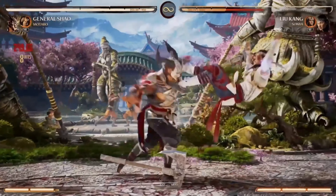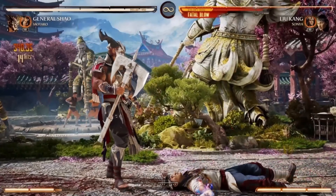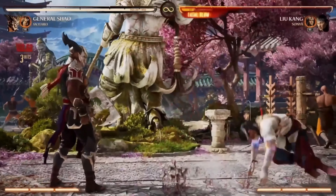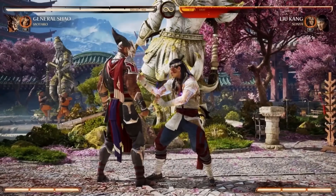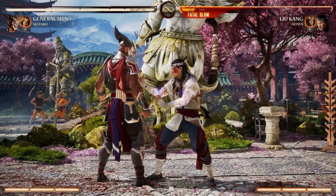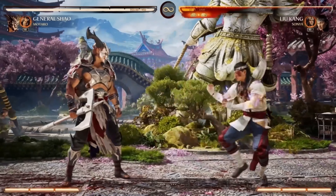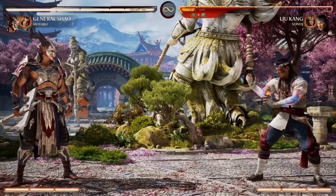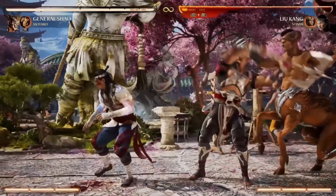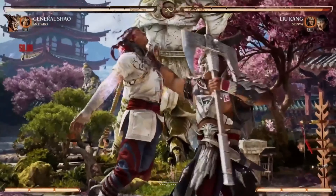What a cool example of one of my favorite things about the Kameo system — it allows you to break the rules and restrictions of your roster. Shao breaks the rules with the knee into Power Slam, which is a special into a special. You kind of look at your play style, look at your character, and think: what are my weaknesses? What am I missing? You can use your cameo to turn those weaknesses into strengths.